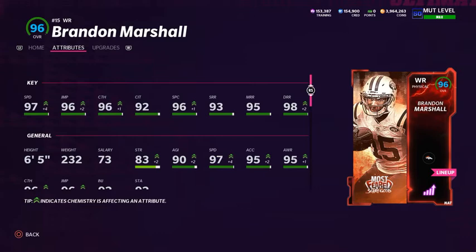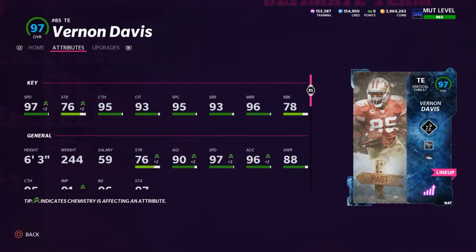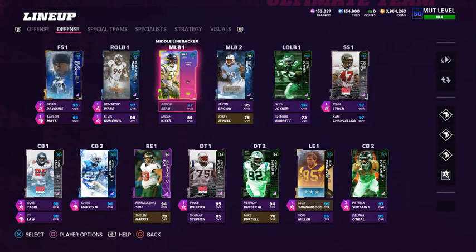Wide receiver three is Brandon Marshall. He has 97 speed, 96 jumping, 96 catching, 92 catching in traffic, 96 spec catch, 93 short route running, 95 medium route running, 98 deep route running, and he's six foot five. For tight end - probably my favorite card on the offense - Vernon Davis is the best tight end in the game right now without a doubt. He has 97 speed on this theme team, 95 catching, 93 catching in traffic, 95 spec catch, 93 short route running, 96 medium route running. I'm running Deep Out Elite and the Double Me X-factor on him.